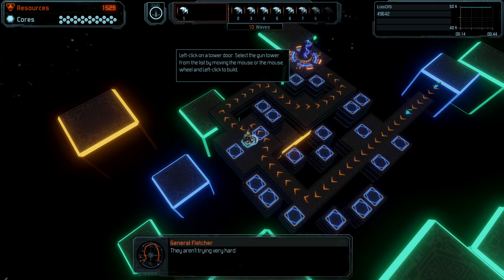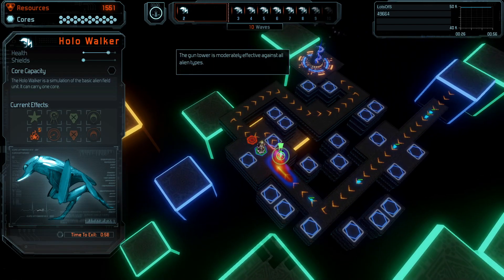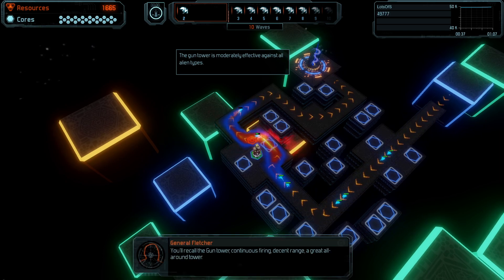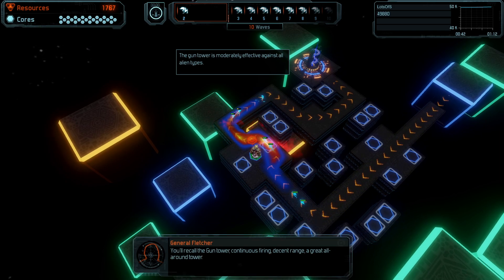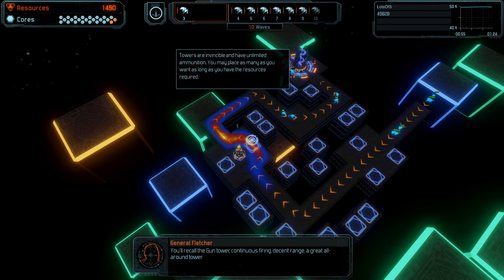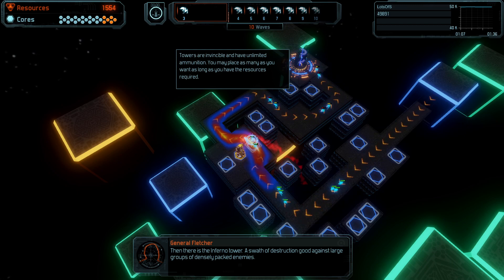They are trying very hard. You'll recall the gun tower — continuous firing, decent range, a great all-around tower. Then there is the Inferno Tower, a swat of destruction good against large groups of densely packed enemies.